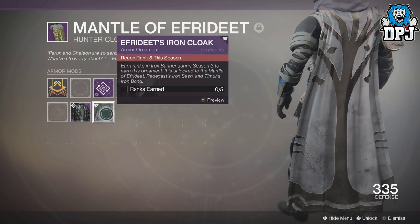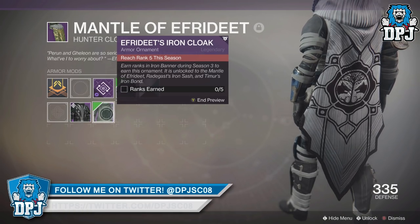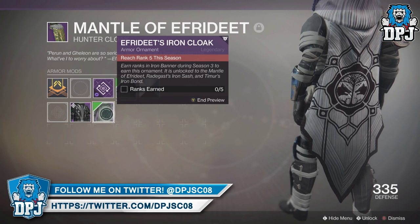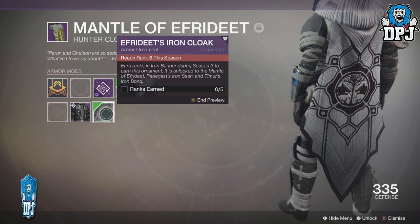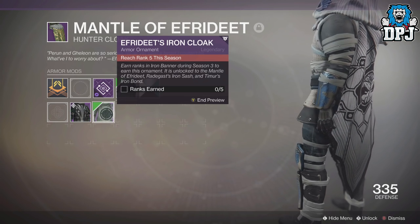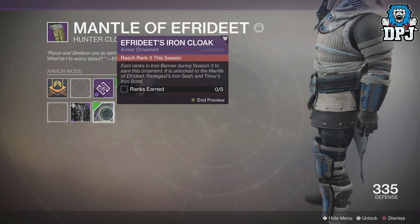The hunter Season 3 ornamented cloak is called Ethredith's Iron Cloak. For this you need to reach rank 5 during the season — you get it for opening 5 packages, earning 5 ranks. It's unlocked to the Mantle of Ethredith, Radagast's Iron Stash, and Timmir's Iron Band.